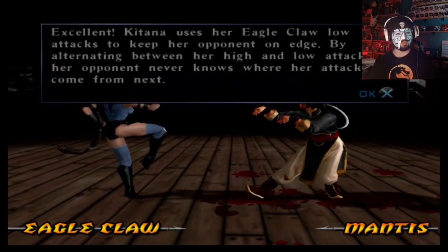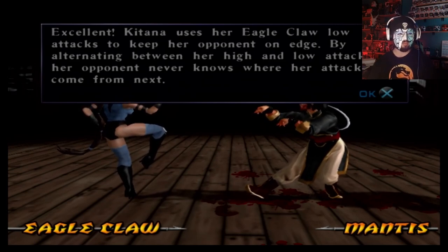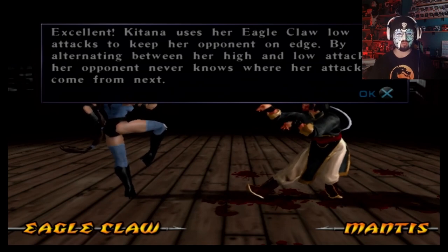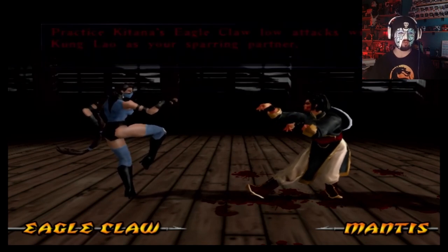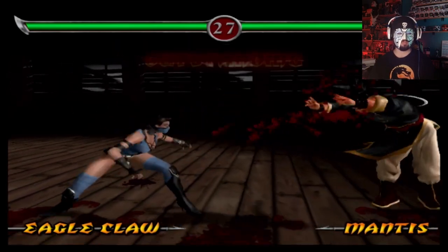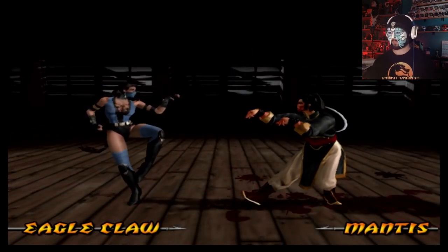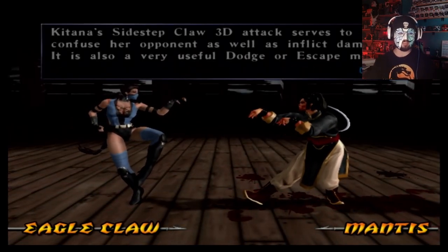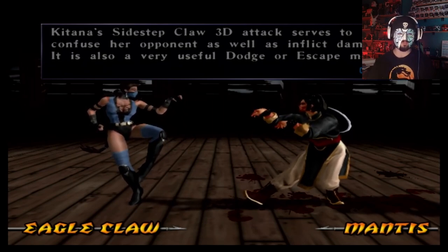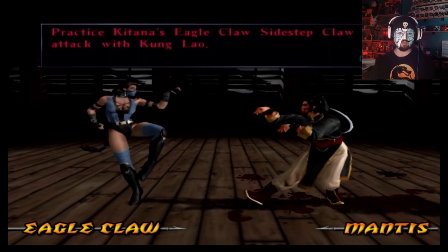Katana uses her Eagle Claw low attacks to keep her opponent on edge. By alternating between her high and low attacks, her opponent never knows where her attacks will come from. I guess that's true. Katana's Sidestep Claw 3D attack serves to confuse her opponent as well as inflict damage. It is also a very useful dodge or escape move.